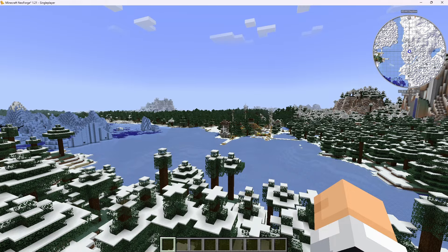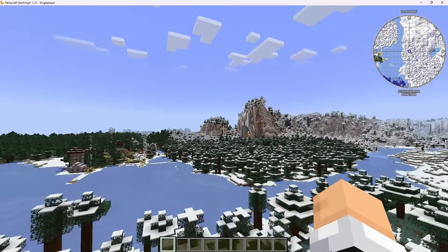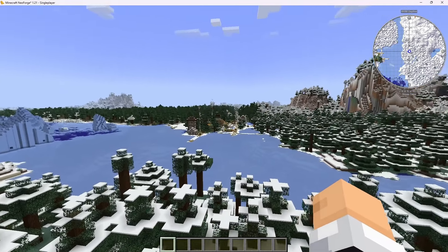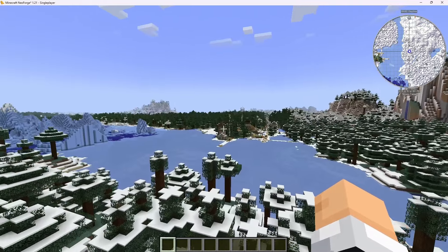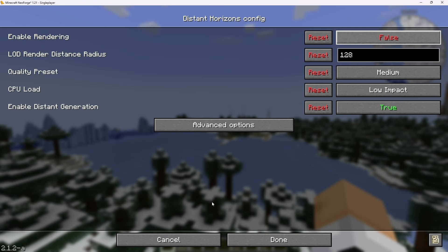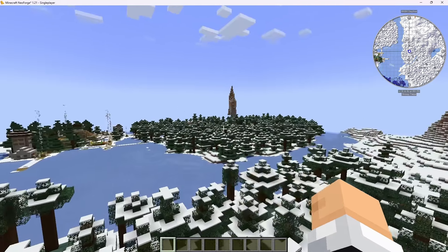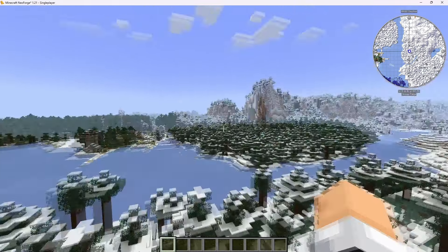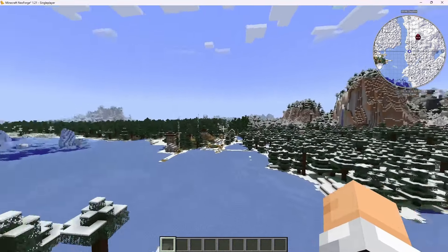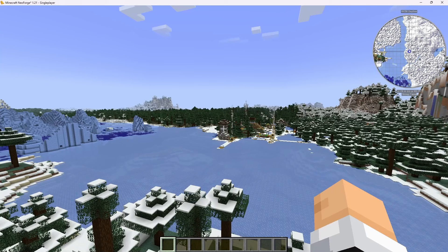It's been about five minutes and we've got enough. Look at this — you can see how far we can already see, much farther than the regular render distance, which is about halfway through that village. I can actually turn off the Distant Horizons rendering to compare. Here is regular rendering, and here is Distant Horizons rendering — pretty neat. It looks even better with shaders, so let's take a look at a mod pack that has shaders built in.